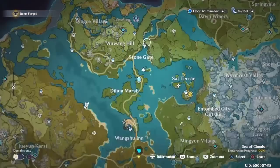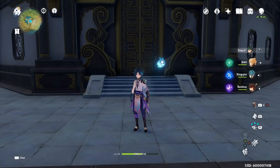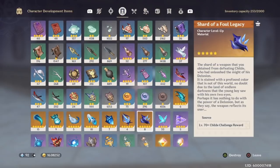Boreas also drops Pyro Stones, so if you get lucky on a Weekly you can get some from there. The next thing she's going to want is 18 Shards of Foul Legacy. You can only get them from Childe as a weekly reward. This is just for level 10 maxed-out talents — anything above level 6 is going to require Shards of Foul Legacy.